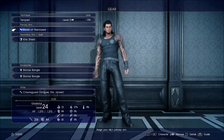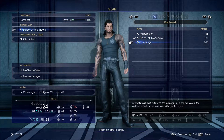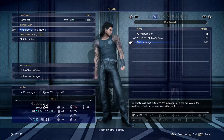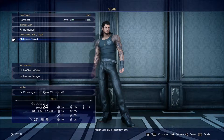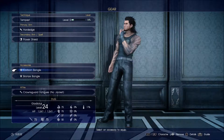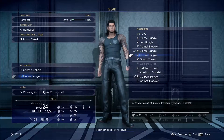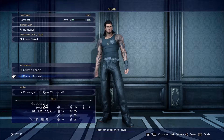For Gladiolus, we want to change him from the Blade of Brennere to the Hard Edge. Kite Shield switched for the Power Shield. Bronze Bangle switched for the Carbon Bangle. And the Bronze Bangle switched for the Garnet Bracelet. That should make Gladiolus now incredibly good.